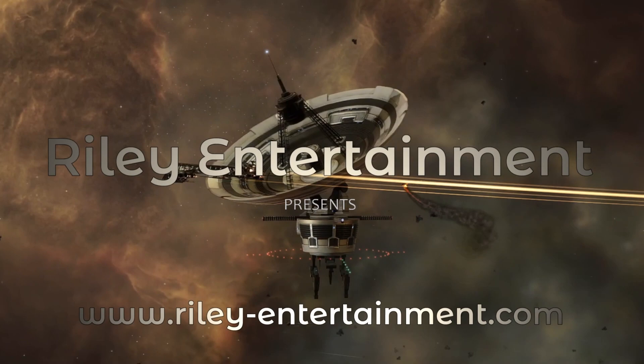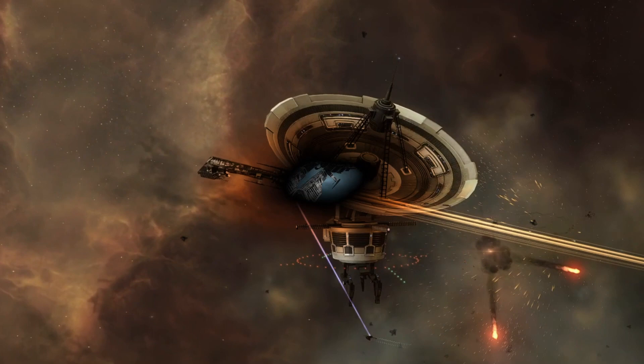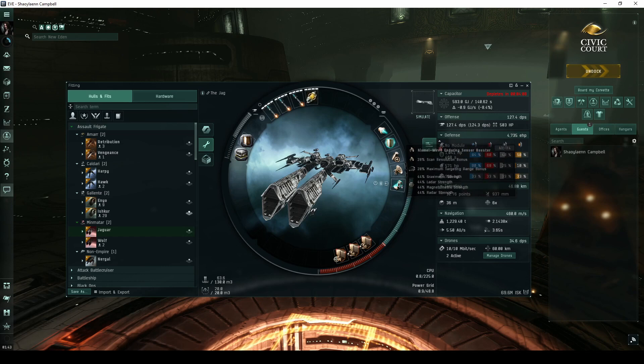Welcome, pilots! This video is part of my guide detailing every high-security combat site. While I normally fly an Ishkur, for Sansha's Nation sites I've instead chosen to fly another assault frigate called the Jaguar.